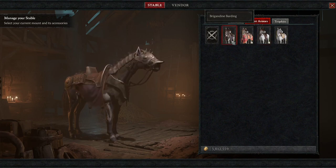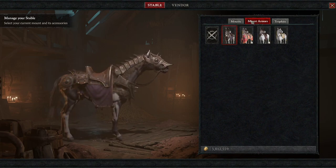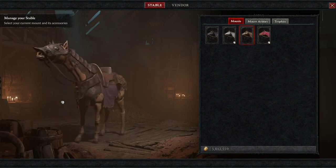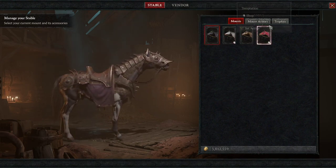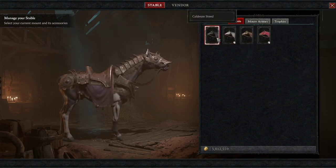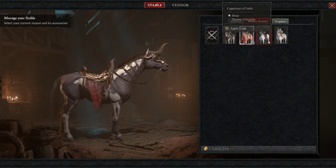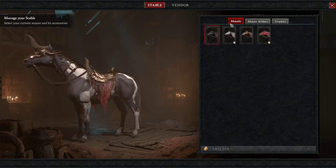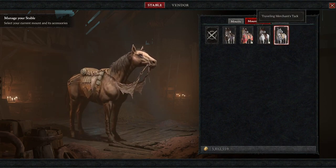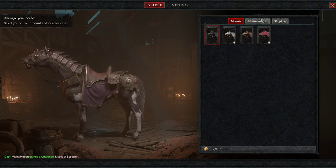Under armors we have the Brigand Barding, which looks really nice. If you go to the sail master, you can see it works really well with the brown horse — the brown horse slays that. The Caldeum Steed looks really nice with the horned armor, and this brown steed looks nice with the pack mule one from the traveling merchant stack. But this Brigand Barding I'm really liking — I think I might swap to this.